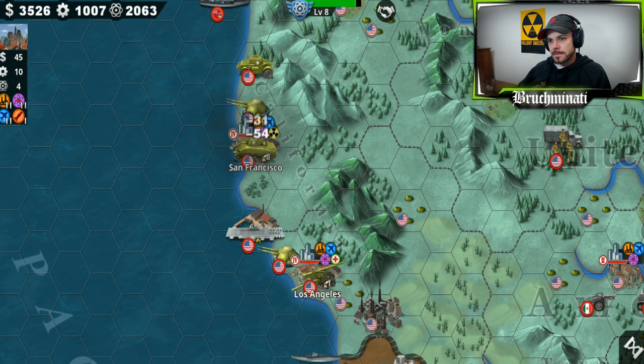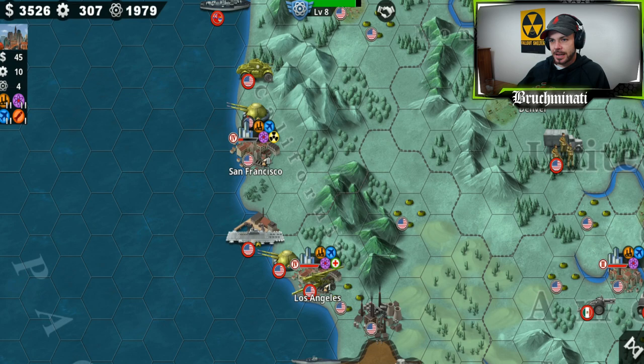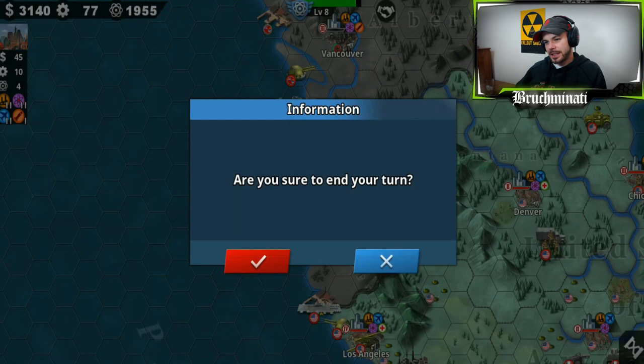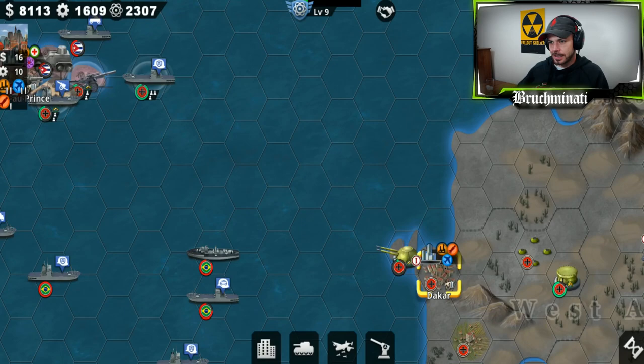I bought a couple perks for Rommel. I put Rumor on him — Rumor is supposed to be really badass at max level, like OP type of badass. So I'll put it on Rommel, slowly upgrade it, and if it is that badass and OP, then I'll put it on my other generals. But I'm not going to change them all right now — I want to do some recon on it myself and see what it's like.